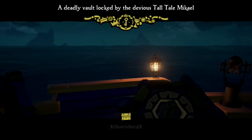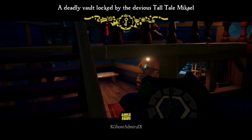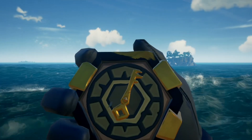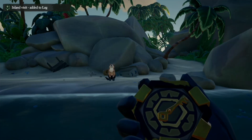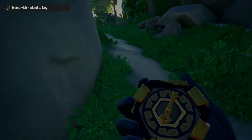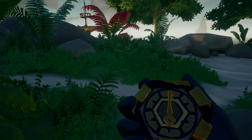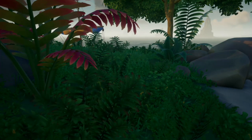You'll be given a golden wayfinder compass and this golden wayfinder compass will point to where you need to go. Simply follow it to your destination. You'll know when it's getting close as it'll start to twitch like it's mentally unstable. Once you reach your island it'll start to twitch further and you just have to follow it to where it spins around in a circle.